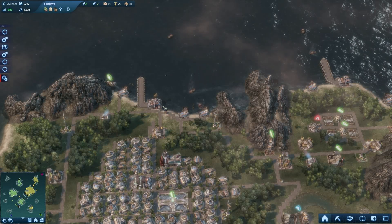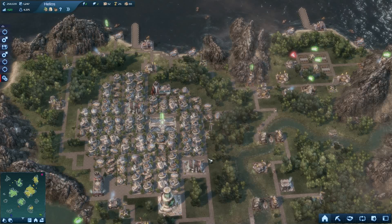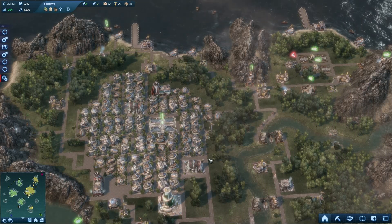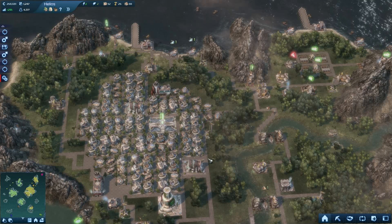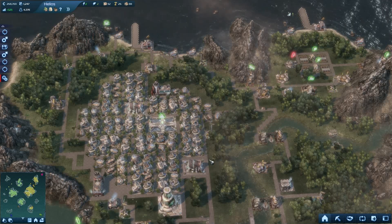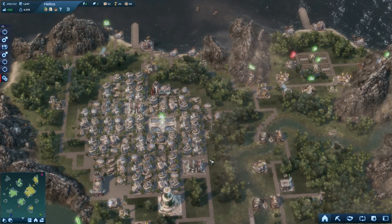All games share the same goal of keeping the population happy. In Anno 2070 this means keeping people fed and entertained — you have to have the right balance of food, farms, fishing, and mining to obtain the raw resources you need to build the things necessary to keep them happy.